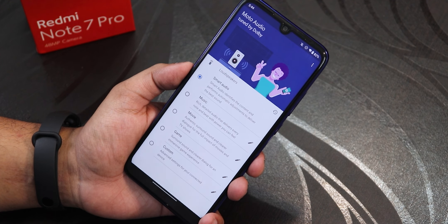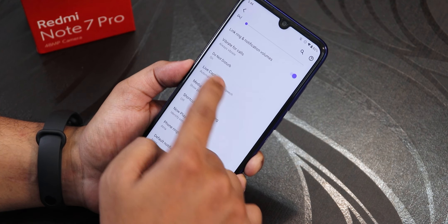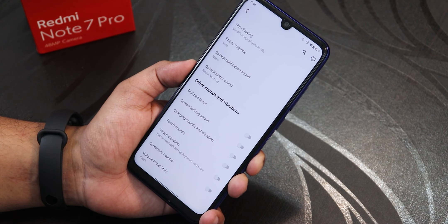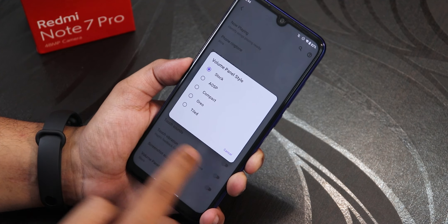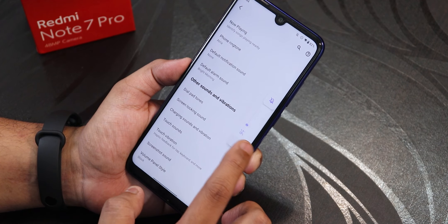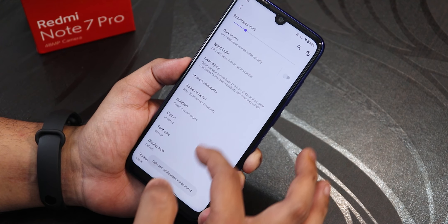In sound settings you have media and call volume, vibrate for calls customization, dial pad tone, screen locking sound, and charging sound enabling/disabling options. You also get a volume panel style option where you can change it to AOSP, compact, audio tile, or stock. The stock volume panel is expandable and looks very cool. You can put the phone into vibrate or silent from here too.